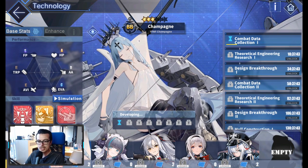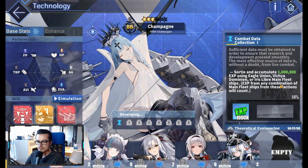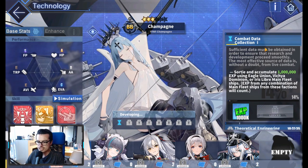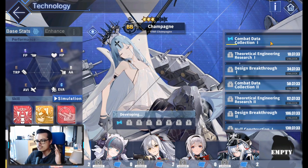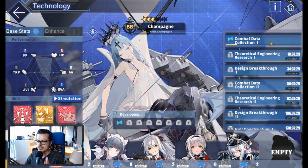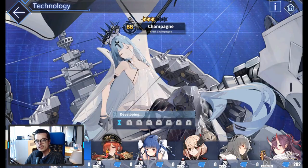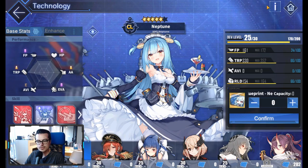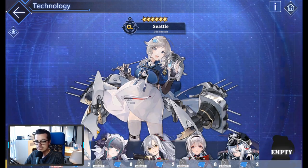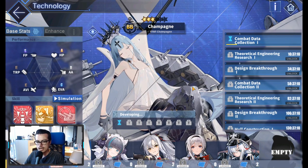The first ship here is called Champagne. She's a French ship and she requires combat experience from Eagle Union, Vicky Admiralty, or Iris Libra main fleet ships. Just like PR2, it's not hull-type classified — it's either main fleet or vanguard ships, nothing like PR1. PR1 combat experience is also main fleet or vanguard, similar to PR2 and PR3. So that's nice if you're still missing PR1 ships from combat data collection.